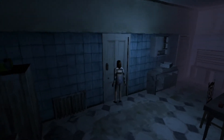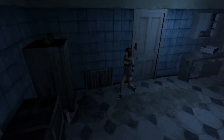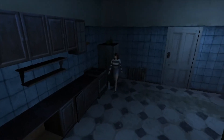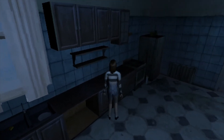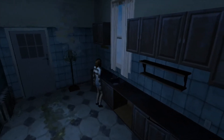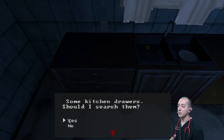Exploring the house: the doorknob's missing, there's a greasy fridge that's not getting opened. Searching kitchen drawers turns up nothing. The cabinet would make a great hiding spot — a little bit of foreshadowing. Just a sink, and the kitchen drawers are locked.